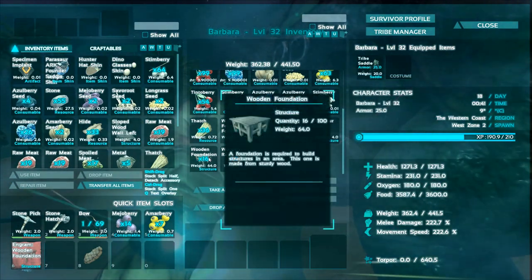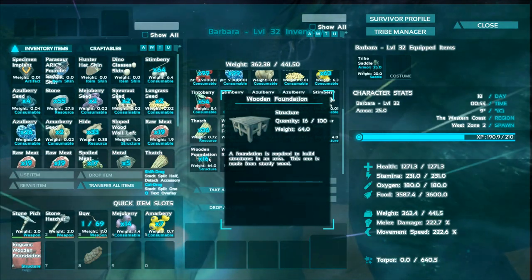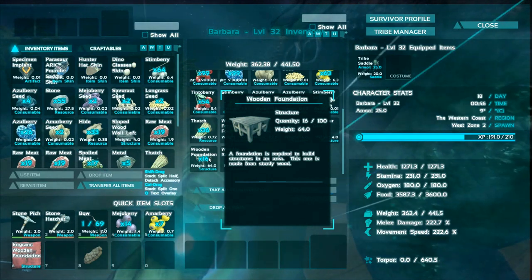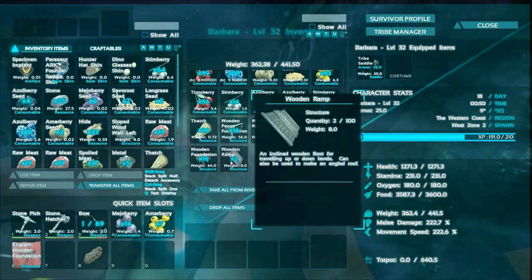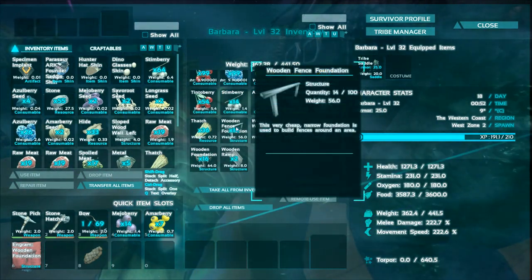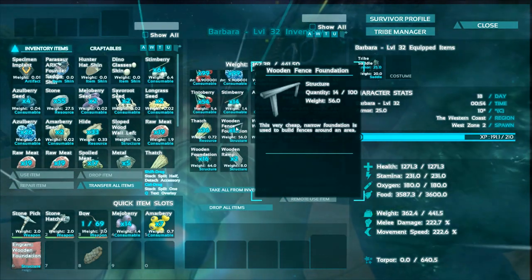I'm going to set it on some foundations simply because I want to build some ceilings — some ceilings, sorry — so I can actually stand above whatever's in there if needed, and obviously shoot it with arrows and tranq darts, things like that. So if we were to build it on foundations, which I thought would be the right idea, you can't actually build ceilings on top of them for some reason.